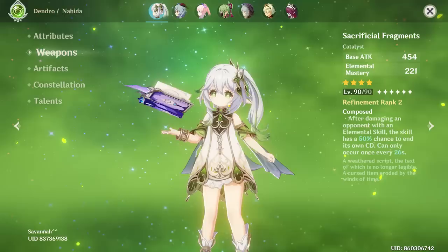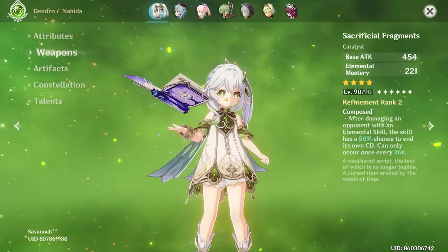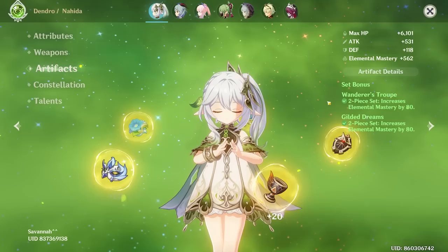You can get your elemental skill twice. This gets better with higher refinements, but at R2 which you have it at right now, it's not terrible. I would definitely try to get a few more refinements on this if you are able to. Your artifacts are going to be two-piece Wanderer's Troupe, two-piece Gilded Dreams — you're clearly aiming for a thousand EM with this set.